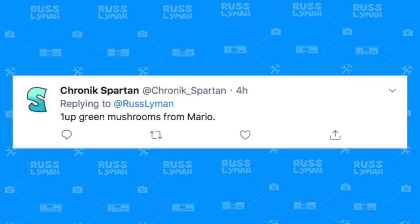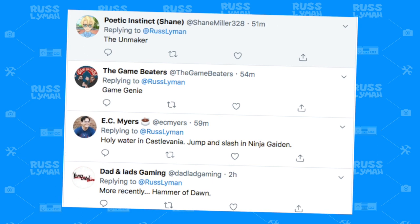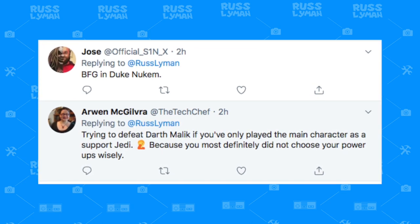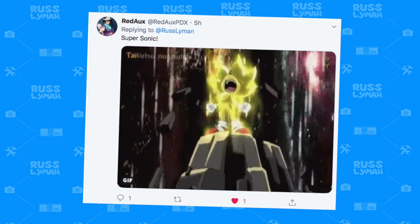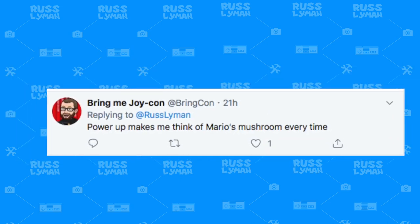Here's what you guys had to say on Twitter: Chronic Spartan sent the 1-up green mushrooms from Mario. The Game Beater suggested the Game Genie — of course, that's definitely an overpowered item. Holy Water in Castlevania. Jump and Slash in Ninja Gaiden. Trying to defeat Darth Malick if you only played the main character as a support Jedi. Super Sonic. Screw Attack in Metroid. The Metal Blade in Mega Man 2. Power-ups make me think of Mario's Mushroom every time. Those were certainly great responses.